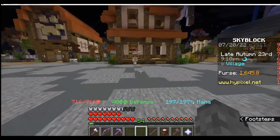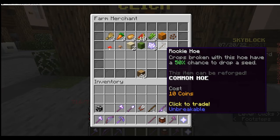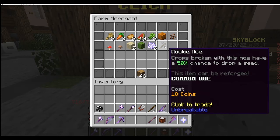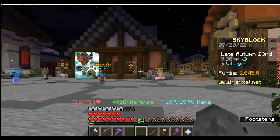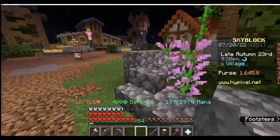There we have access to a bunch of axes that you can buy, and these will be a lot better than a simple wooden axe. Or you can start working on your next skill, which is farming, where you can quickly get a rookie hoe. The rookie hoe makes it so that you're more likely to get a bunch of seeds, and it's only 10 coins. However, I've never actually used it because I'm not planning to make a manual farm at this moment.